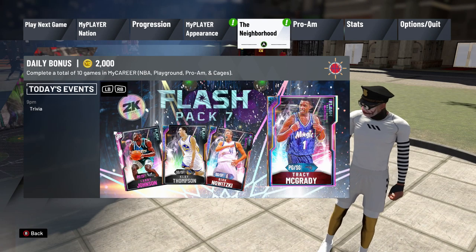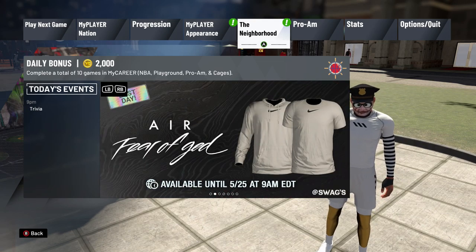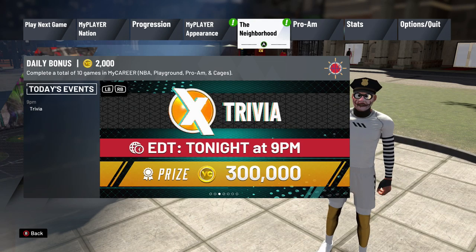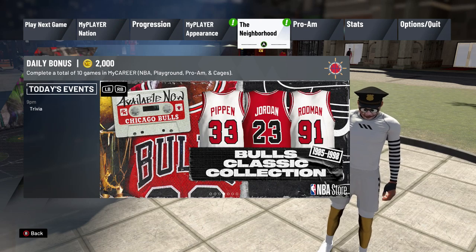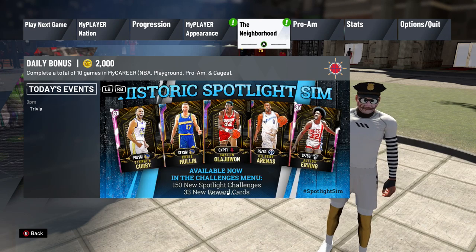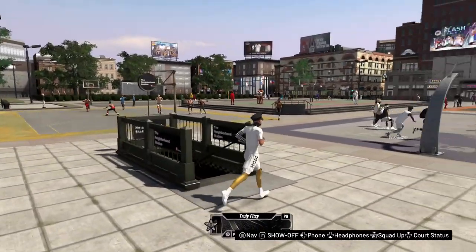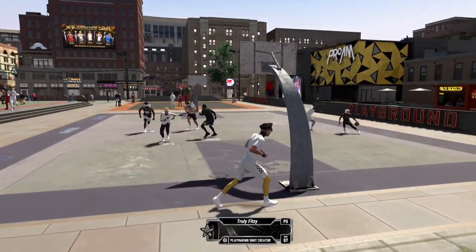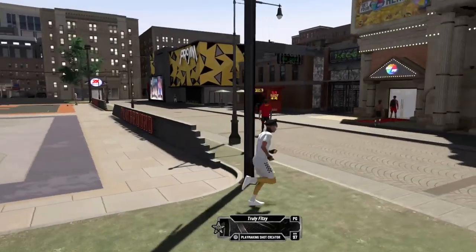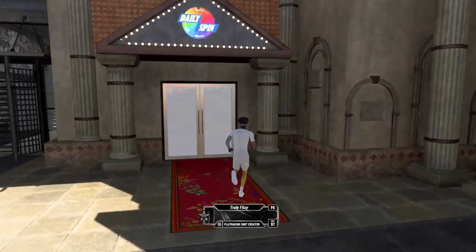Another quick addition is the daily bonus. Today's daily bonus is 2,000 VC for completing a total of 10 games in MyCareer, NBA Playground, Program, or Cages. You do not need to play all of those — just play 10 games in any of those modes and you've got yourself 2,000 VC. Personally, I just go into the park and run up a 10-game streak on the threes or twos courts.